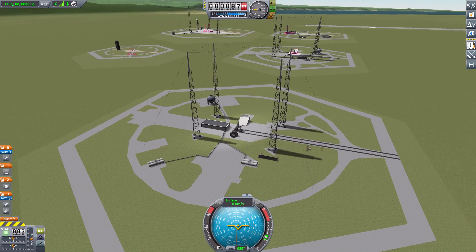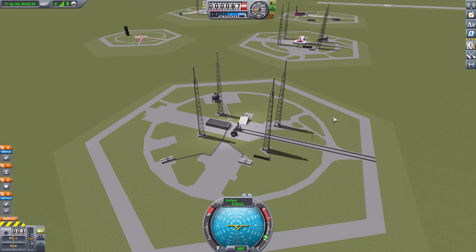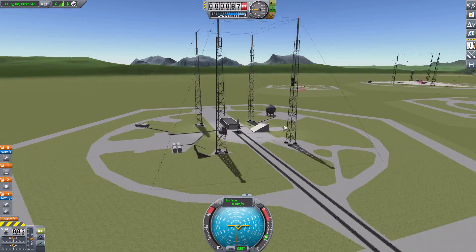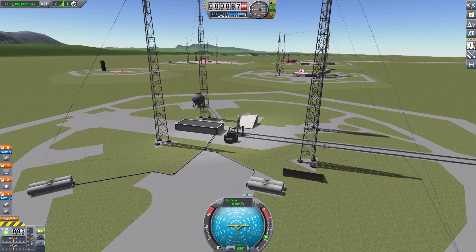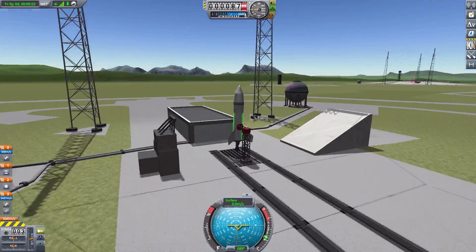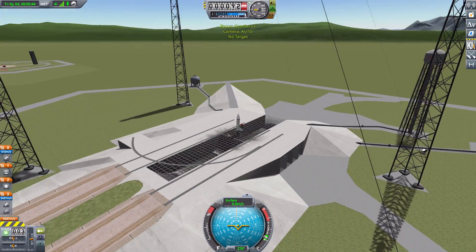The next one is pretty similar to that previous one — in fact almost identical — but with a few little differences, like this building here, and the fact that there aren't really the little ramps along the sides. Other than that they're pretty identical, but still another fun launch site. It is a little bit more restrictive with the nearby bits and bobs, but still very cool.